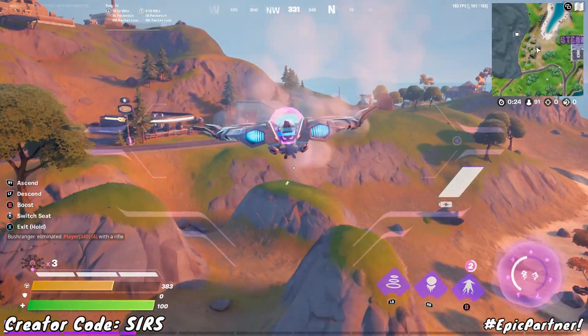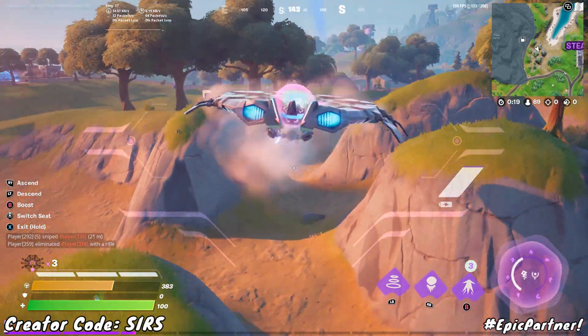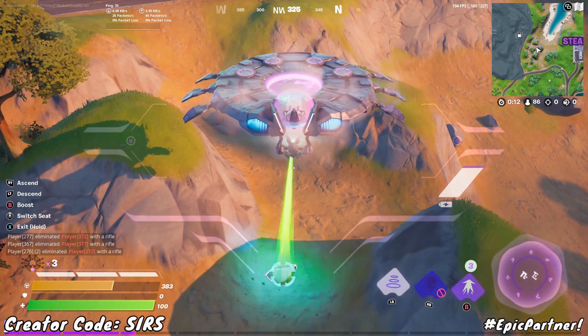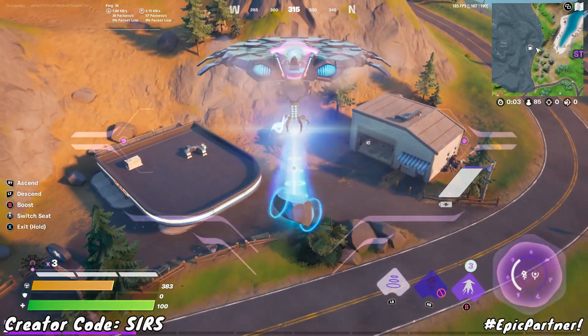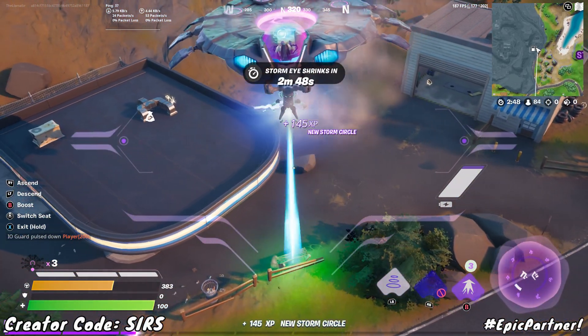Now a couple things to keep in mind, it's got a few different abilities. For example, it can oddly enough lock onto certain things when you drive above them, and then you can use your one ability to actually pick them up. You can pick up props and then decide to drop them, which can damage structures and also damage enemy players.